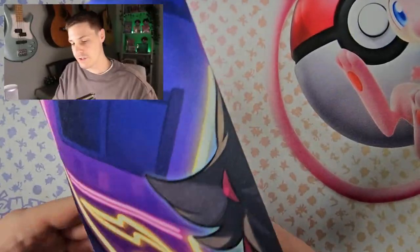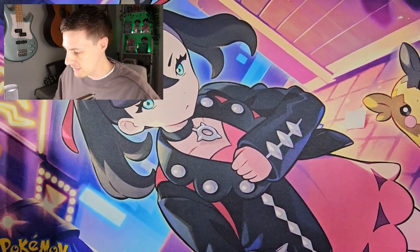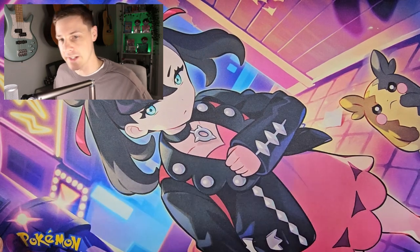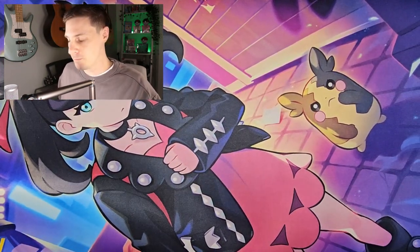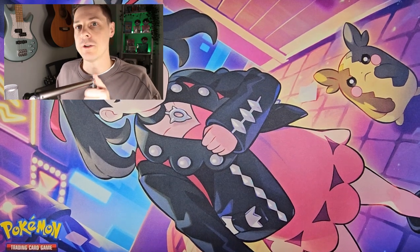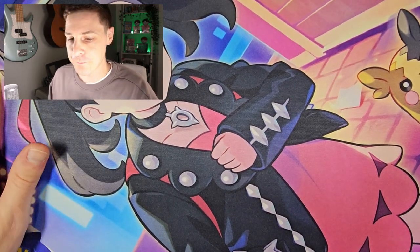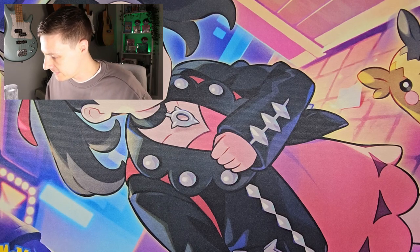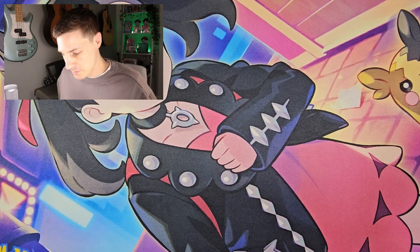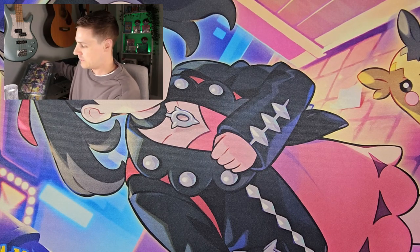So the playmat should be Marnie and Morpeko — let's go, there we go. Can't really get a close enough look at it, let me lift this up for a minute. There we go — Marnie there, move it across a little, angry Morpeko there in the corner. Let's see how that sits for now. Maybe it's time for me to upgrade my mat — I've had the 151 mat there for ages because I'm a Kanto boy, but yeah this is nice and colorful.